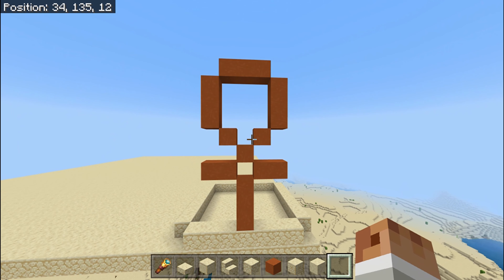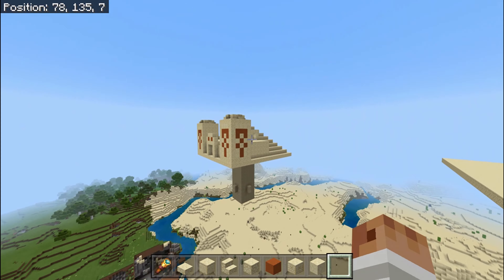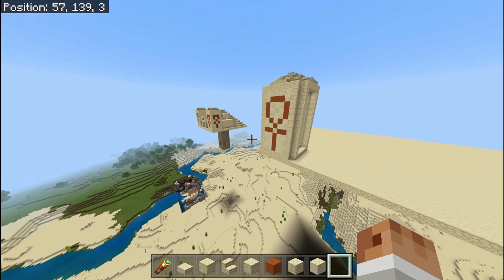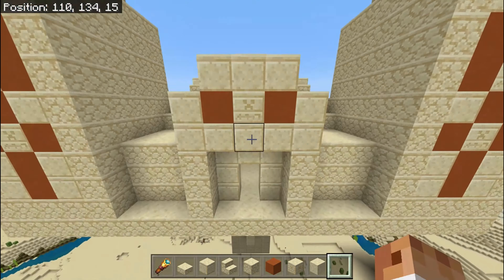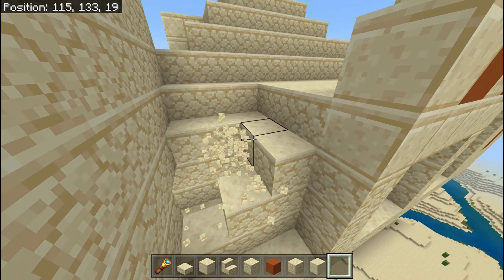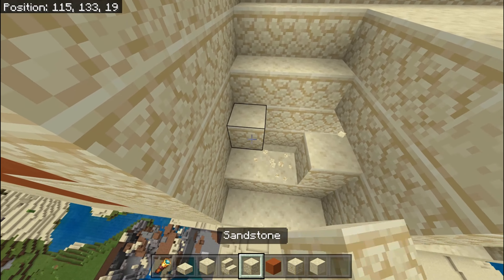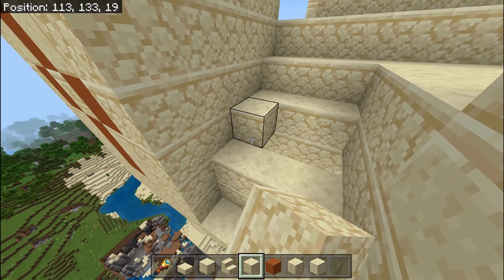I just want to focus on these pillars here. I want to keep them pretty much exactly the same. I've used images of the actual real-life symbol just to try and get the shape, and I've also detailed it very similarly to how the actual one is.